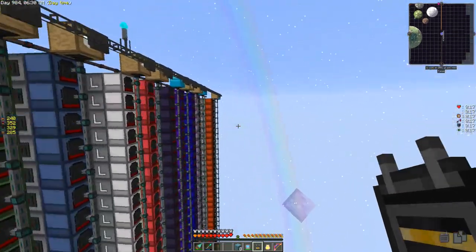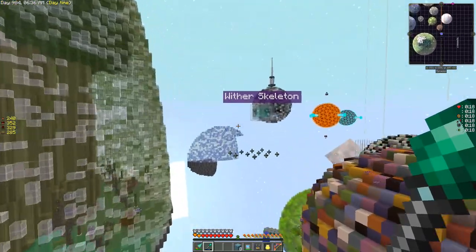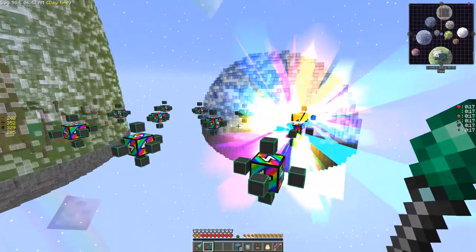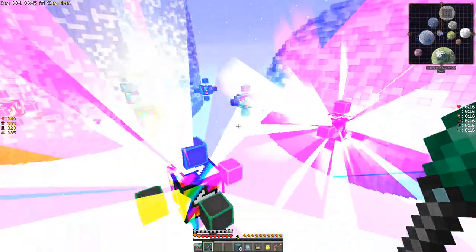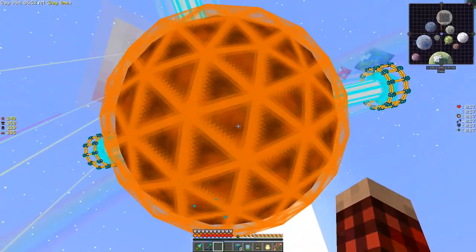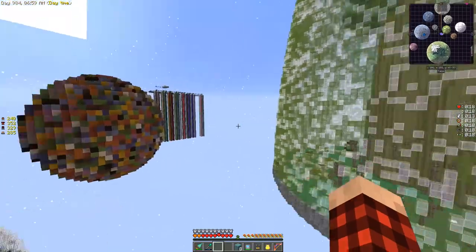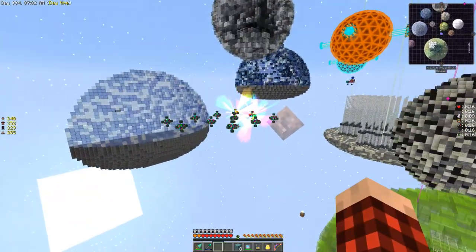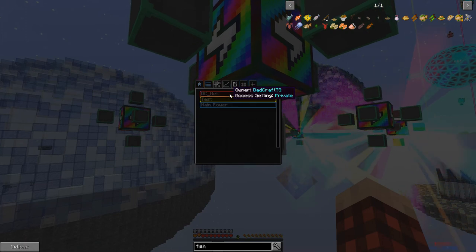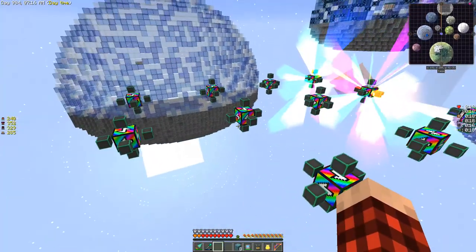Alright, we're back and I think we're ready to give this thing a test. We've got one rainbow going — actually it looks like there are two rainbows going. How is there two going? Well I'll take it all day long. We're getting 51 million RF a tick from those two guys. I've got 11 rainbows sitting over here — they're all configured with six things each, so 11 times 25 is 275 million RF if we get them all running.